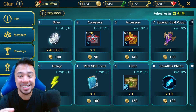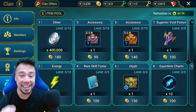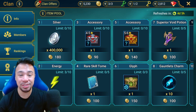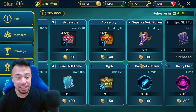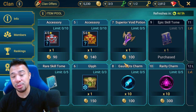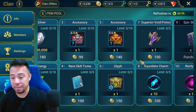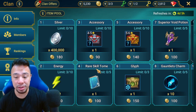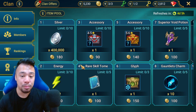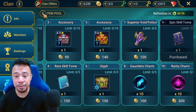Hey, what is up fellow raiders — this is Vulcan Dan, Raid Shadow Legends video. We are in the clan shop right now because in the next few days we're about to see some changes to the clan shop. We're going to see some reshuffling of some items here. They probably reshuffle because some items are more popular than others — of course they have their data on that.